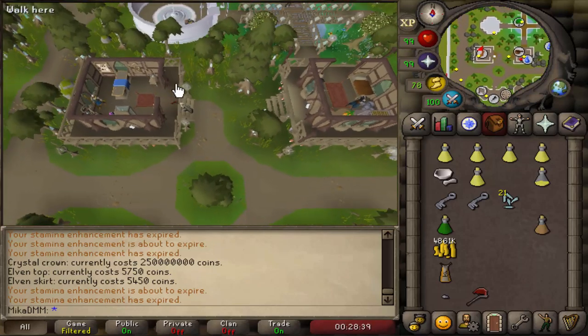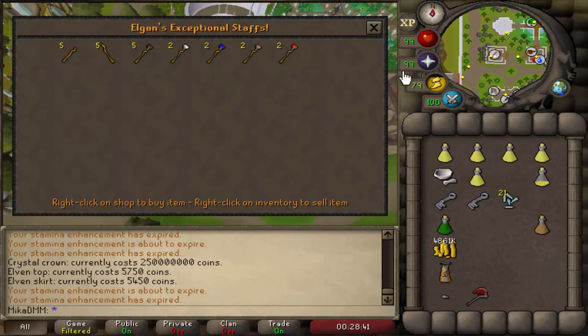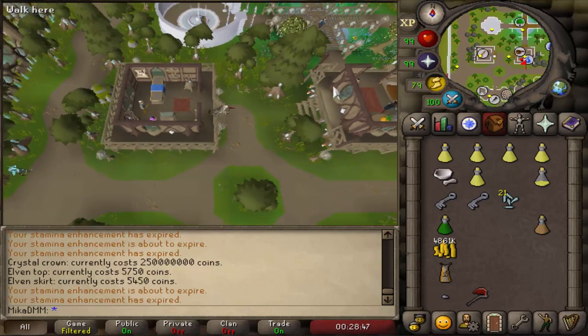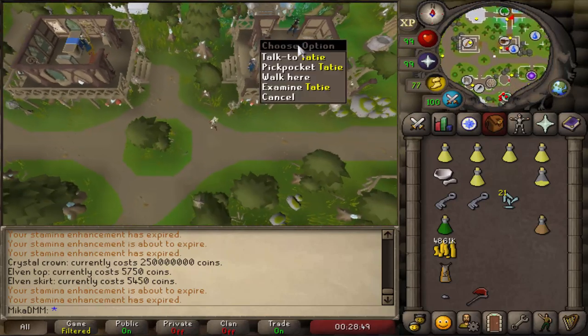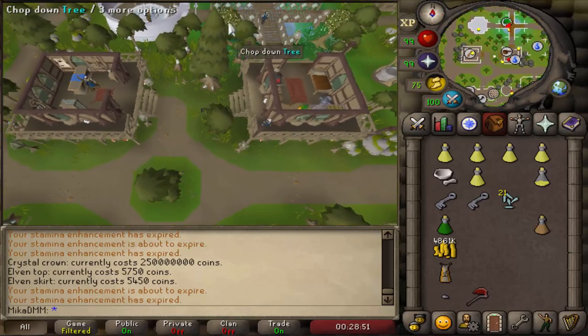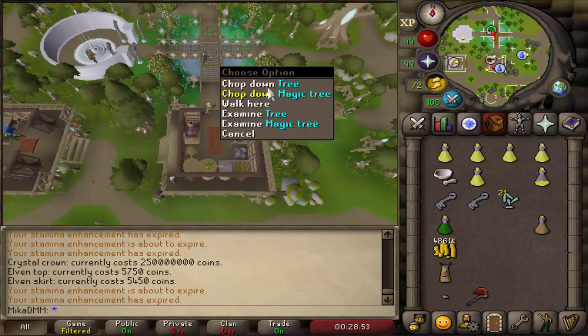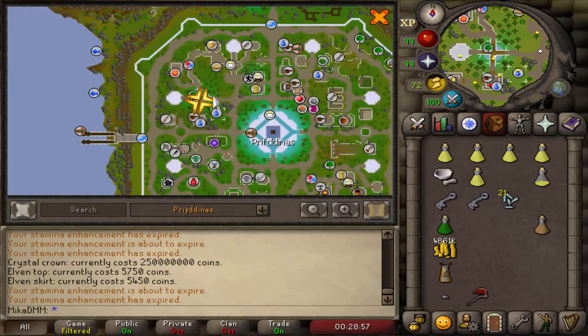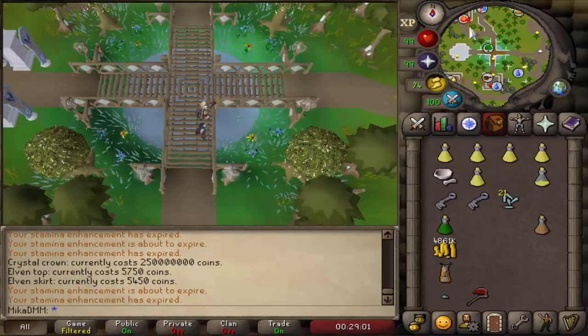Just a little bit north of where we previously were, there's a battle staff seller — or staff seller rather — same as the guy in Varrock. Then moving over here, we have some rare trees. This time around these are magic trees that you can chop, and they are fairly close to the bank. But once again, the ones in the woodcutting guild would be a little bit better.